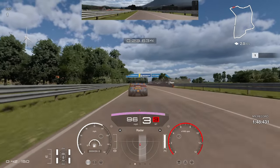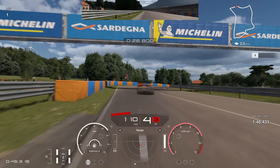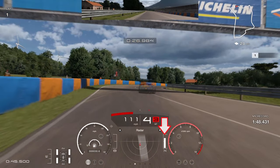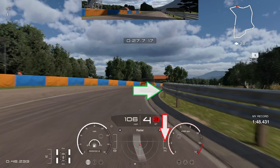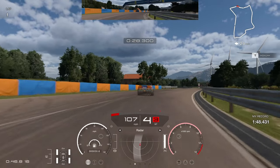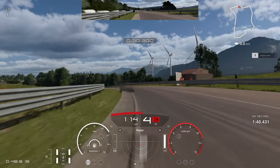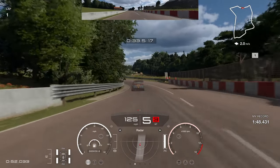This is one of the trickier corners on the track. Turn in at the end of the curb on the left-hand side and give it just a tiny lift off the throttle — no braking input — to transfer weight for rotation. Then get the car as close to that barrier as possible as you get back on the throttle, skimming the barrier. The left-hand tires should get onto the curb on the left if you're pushing the limits.